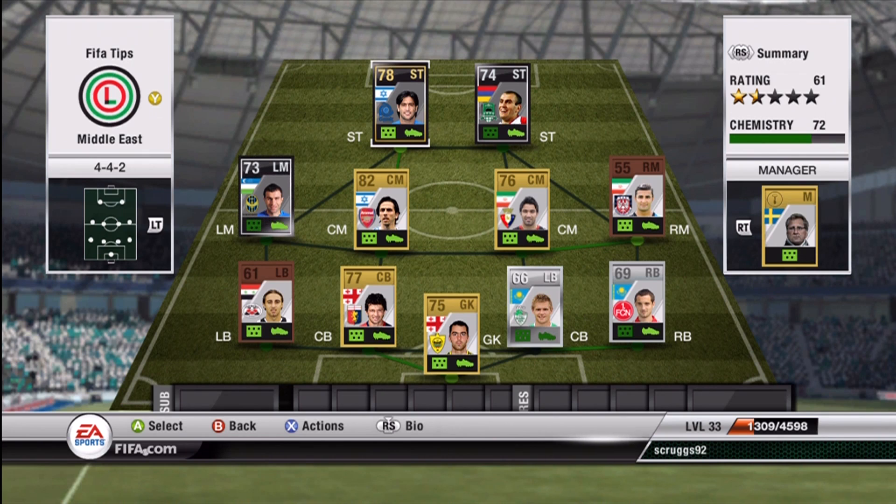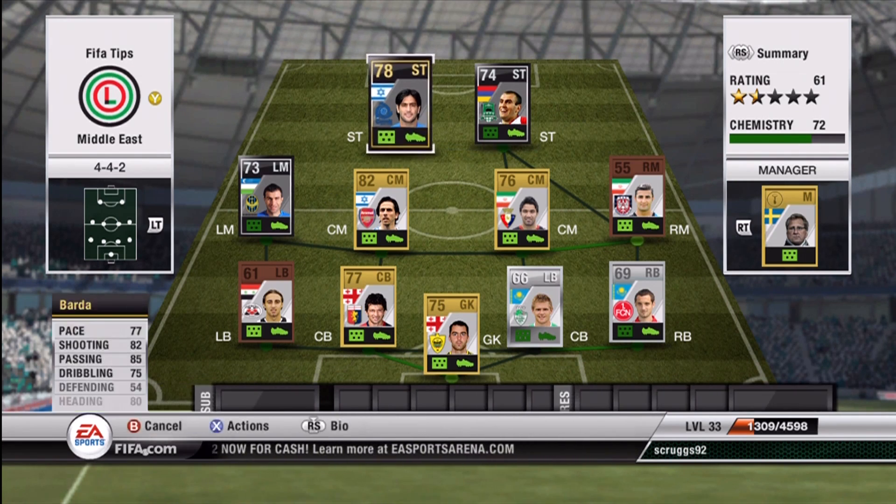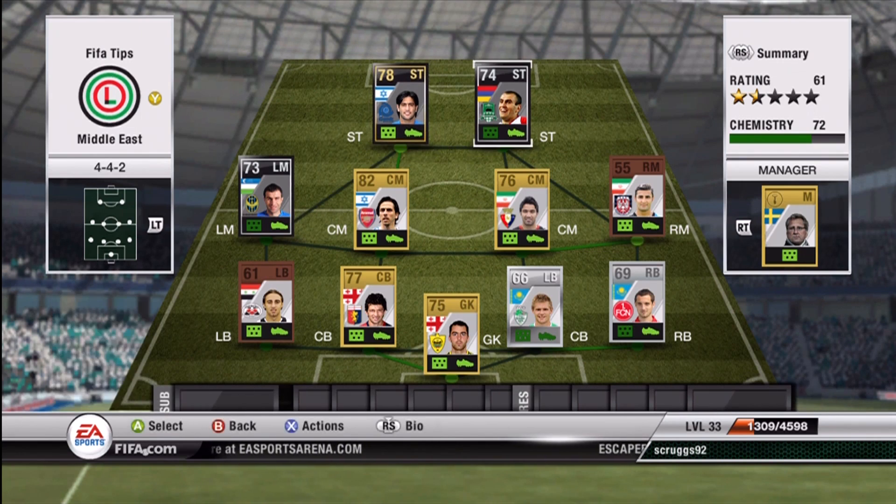I saw someone leave that in the comments below in a video, so I wanted to make this one. The chemistry is 72. There's actually a lot of wars that go on in the Middle East, so who knows what the chemistry would be in real life, but for the game it's 72, because some of the guys are from the same countries, and I don't think many of them play in the same leagues, actually.